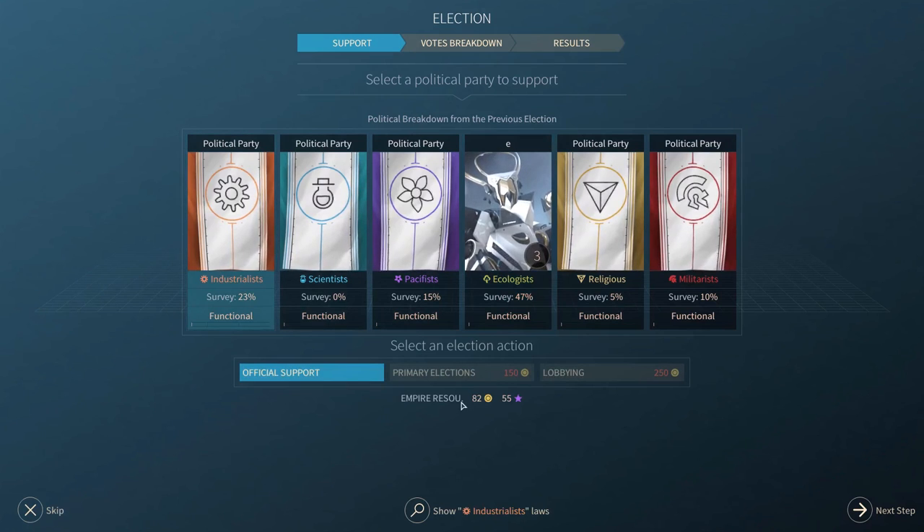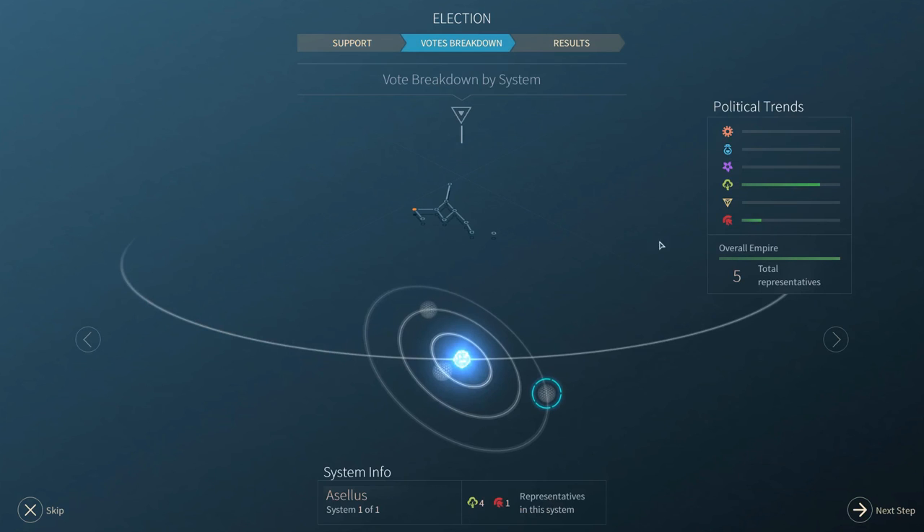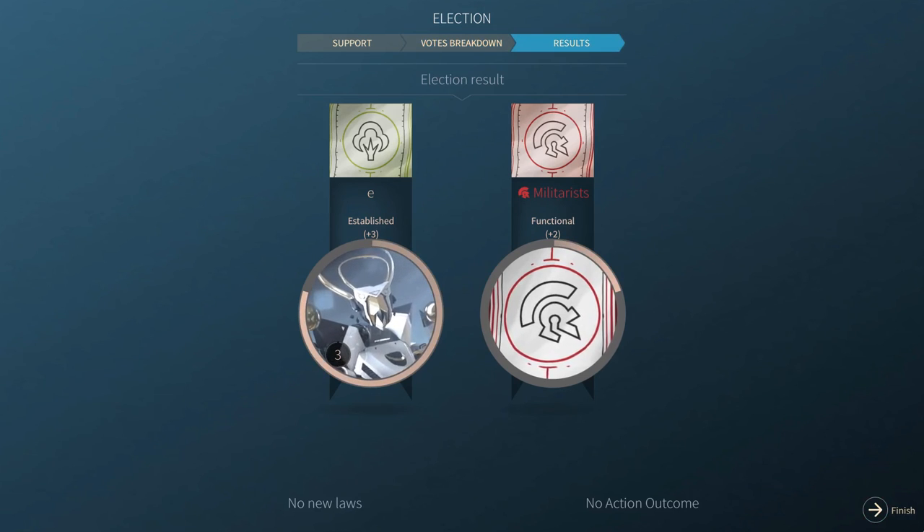And then in terms of military, this looks quite good - better weapons, better defense, command points, another support module, and manpower. Let's get this. A new minor civilization discovered: the Epistes. They are warmongers - interesting. First contact - they're over there, quite far away, that's fine.